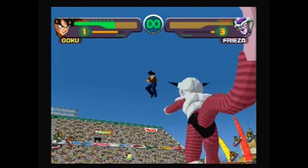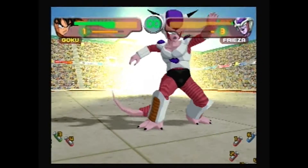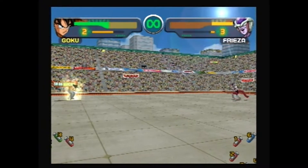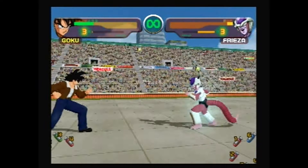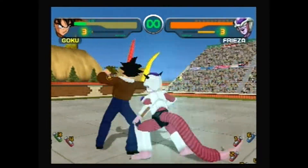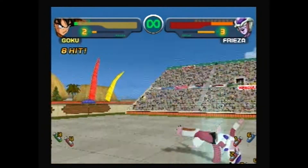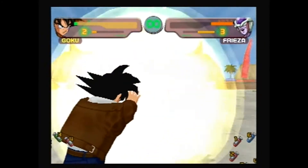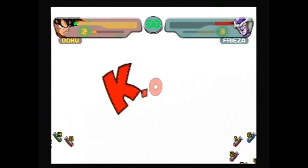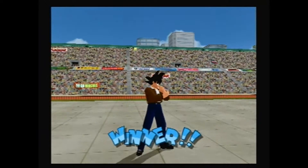The jacket with the jeans - he's just awesome. This is going pretty well. However, the Sensu Bean will not save you from being knocked out, so I need to stay away from the edge of the ring. Holy crap, that combo worked! I don't even need Kamehameha - I need Warp Kamehameha. And Frieza has been defeated. I don't think Frieza's okay.